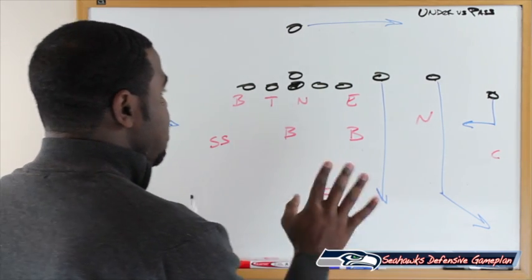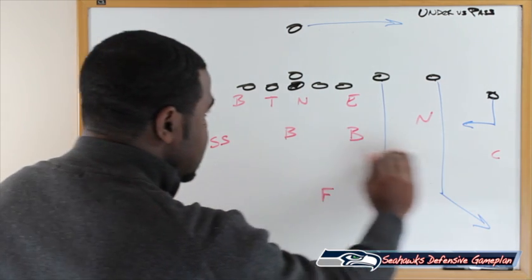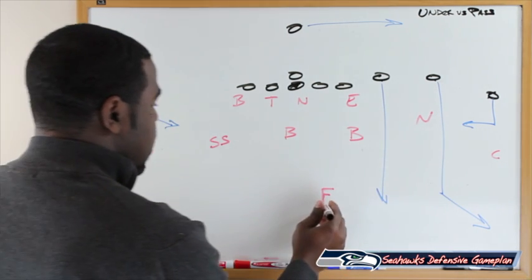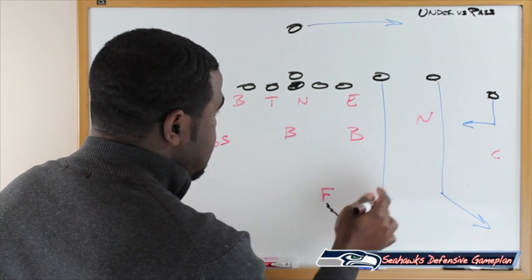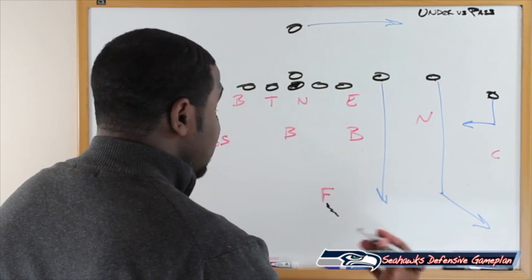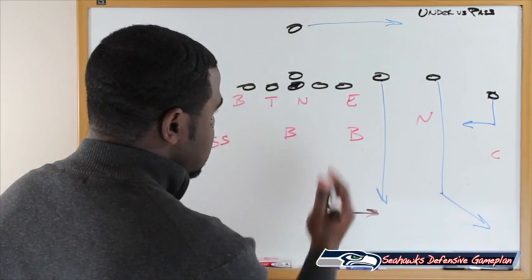To be in better position, you're going to have five or six guys at the second level of defense with Earl Thomas deep. Earl Thomas gets his drop and waits for the deepest threat — which is what a free safety is supposed to do — taking out the streak going down the middle of the field.